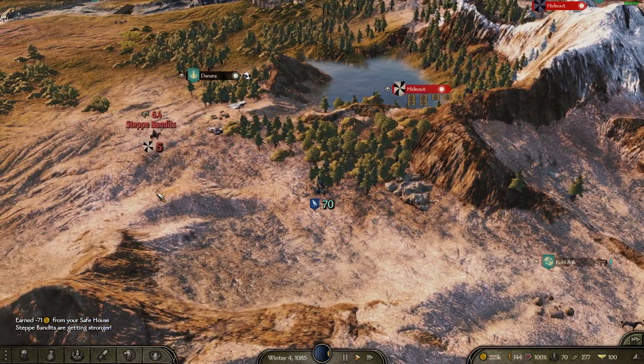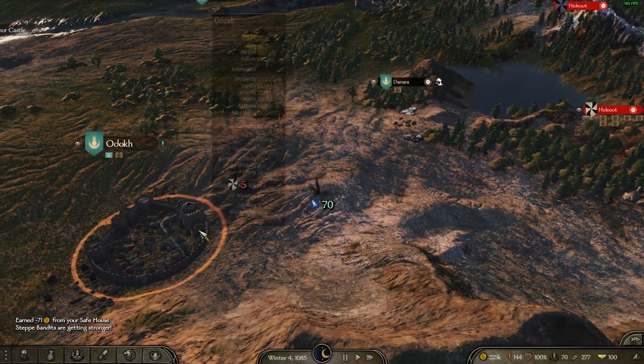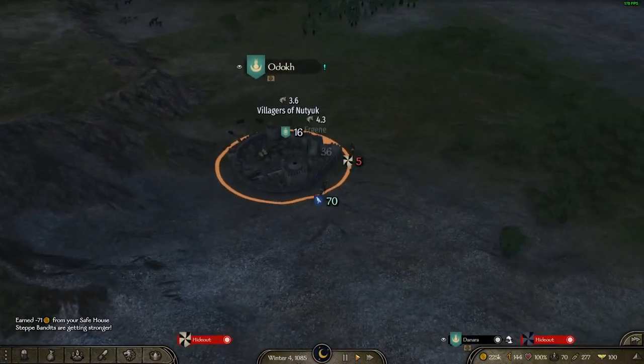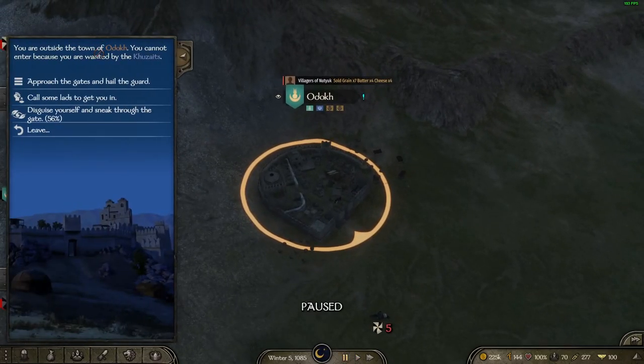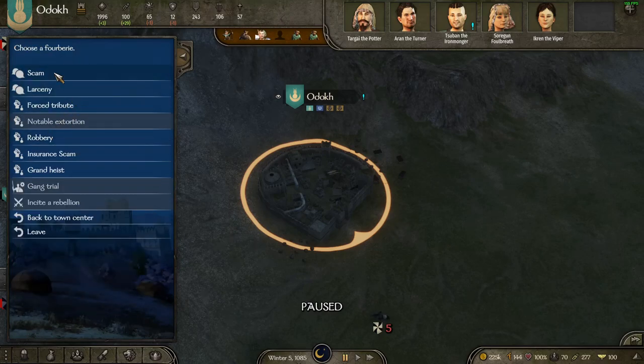So let's head to a town. Now I'm a wanted man in these lands so I shall have to be somewhat covert, under a Sturgeon banner, but I should be able to defeat any army that pops out. I am obviously not welcome here but I have some friends who can get me inside, and we can also see a 4Berry menu available here.